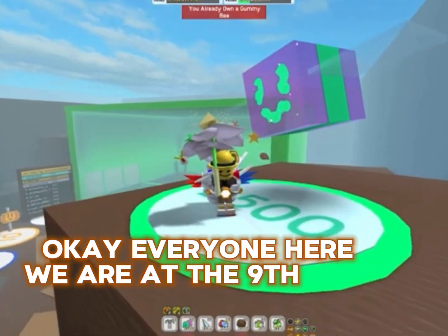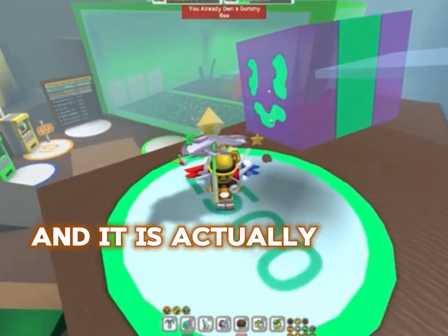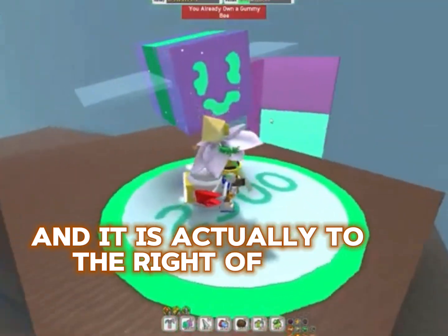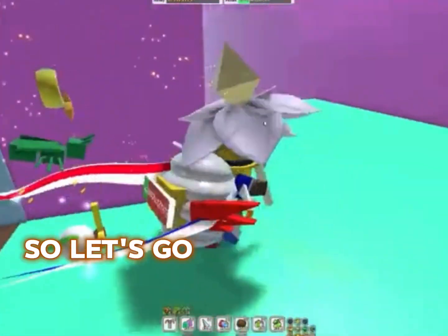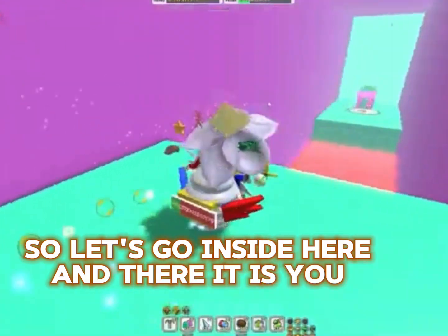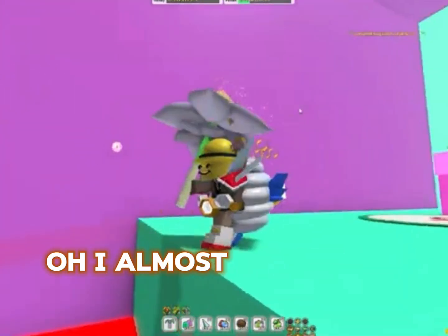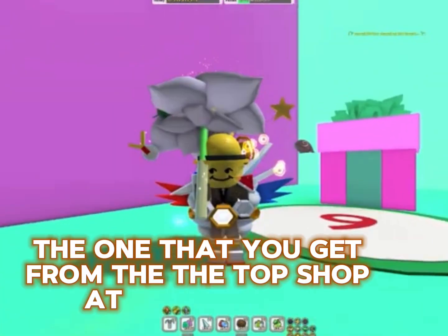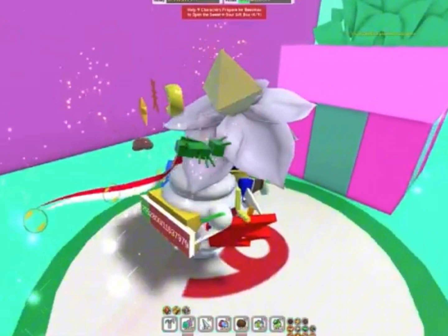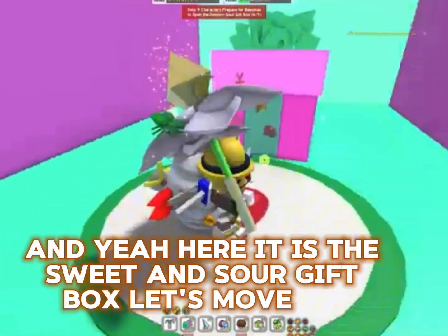Here we are at the ninth gift box location. It is actually to the right of the gummy bean — here is the cavern. Let's go inside here. There it is; you just have to glide. I almost failed that. You need this glider — the one that you get from the top shop at the 25B zone. Here it is: the sweet and sour gift box.